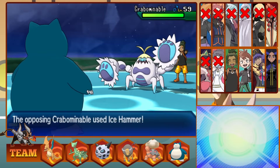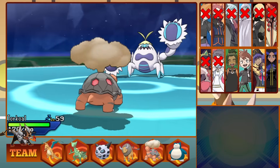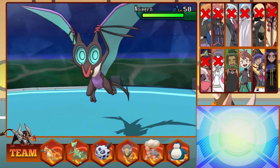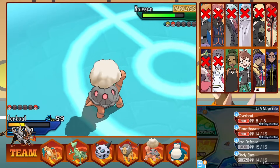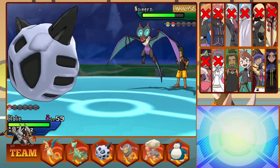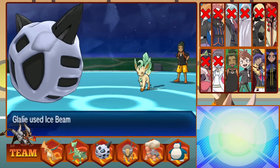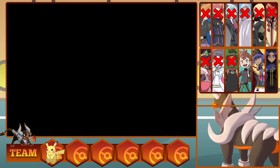Hau's next Pokemon is Crabominable, and he revenge kills Snorlax with an Ice Hammer instantly. We're down to our last two Pokemon. I go into Torkoal and Flamethrower the Ice Crab — that's enough for the knockout, leaving a 2-on-2: Naganadel and Leafeon vs Glalie and Torkoal. We stay in and take a Dragon Pulse as I Body Slam, fishing for a Paralyze — and we get it. Naganadel's still faster than Torkoal though and knocks him out. This leaves Glalie to take on Naganadel and Leafeon. Thanks to the lucky Paralyze, Glalie can outspeed the super-fast Dragon and knock it out with an Ice Beam. Leafeon hits a Leaf Blade for massive damage, but we knock it out with a single Ice Beam in a very close and hard battle. Ash is finally Champion of Alola.